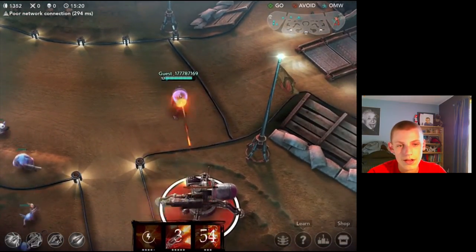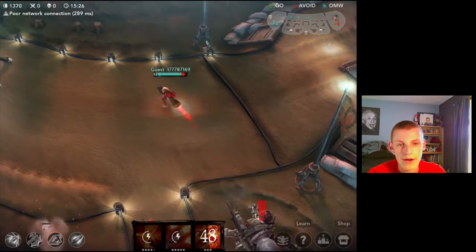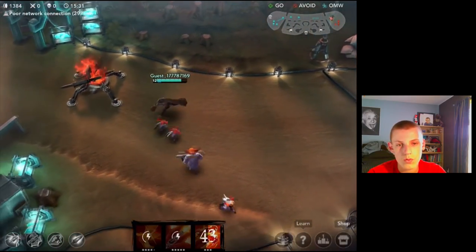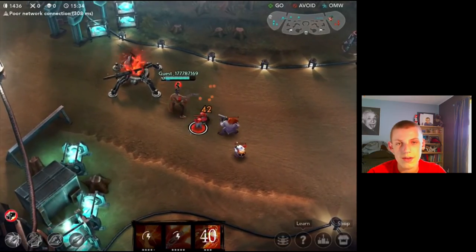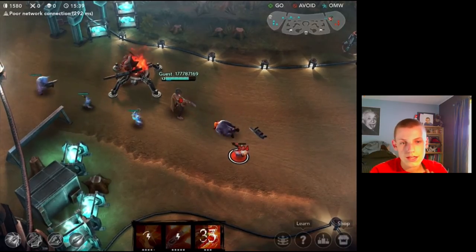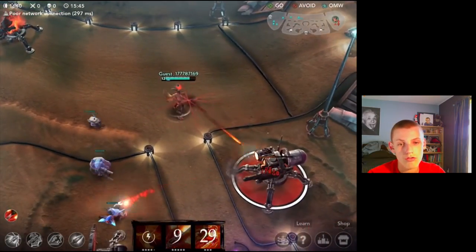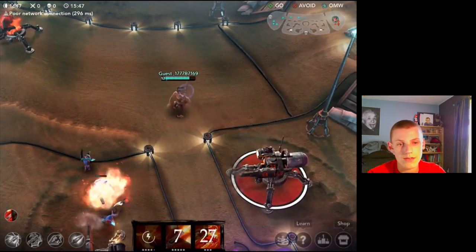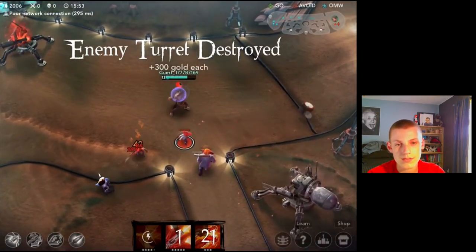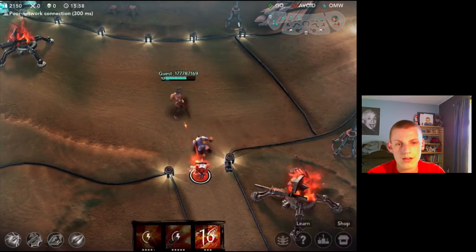We're going to focus down on this right-hand turret. It looks like it's going to focus on the minions and we're going to be able to get it down to about half health. It's going to get one shot off at me but I have a lot of health regen as well as just a lot of health in general. I pop my attack speed ability to clear this wave with ease, and now my minions are going to have a straight shot at the bottom left hand turret. I'm going to start attacking the top right hand turret so that if we take them both out it's going to be a lot easier to take down that crystal.